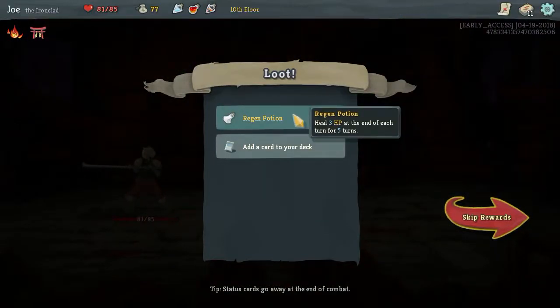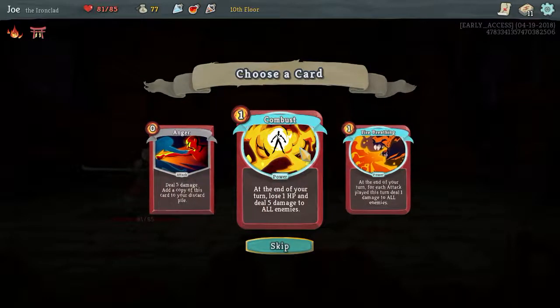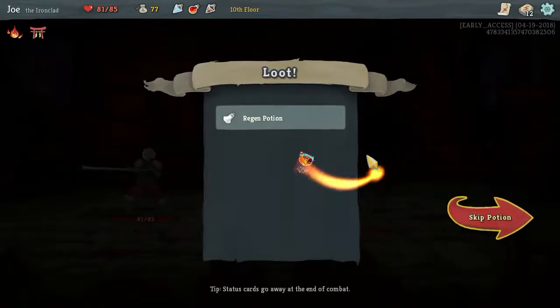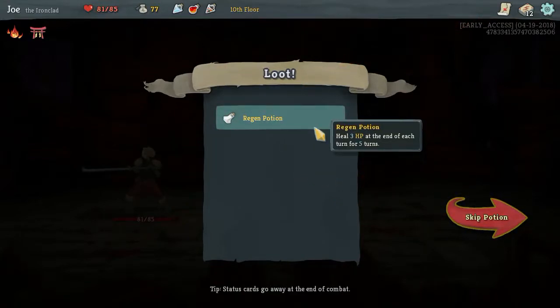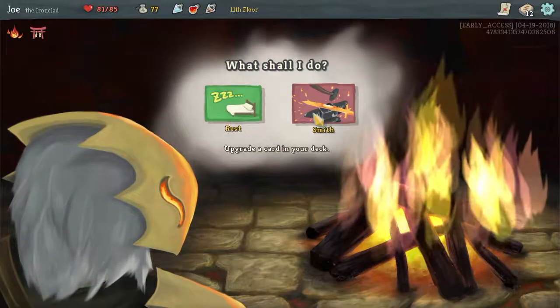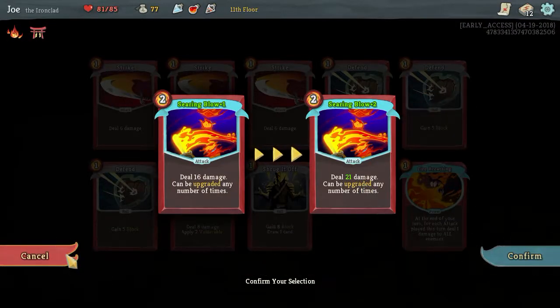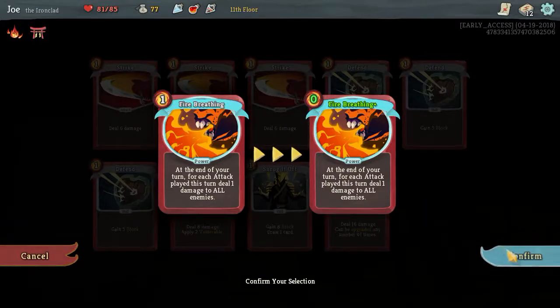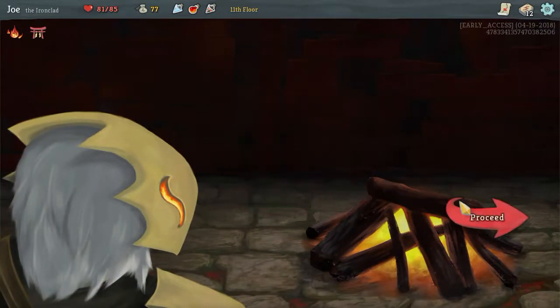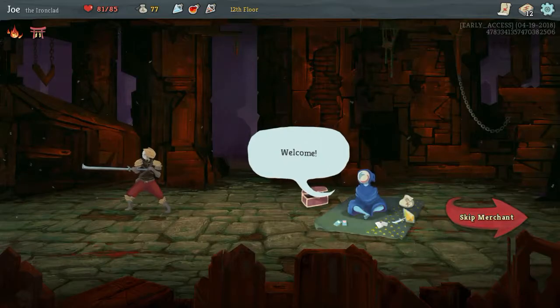Regen potion. Damn, why am I being offered all these fantastic potions? Fire breathing - give me that. I'm not gonna take the regen potion. Gonna go to the fire. And we are going to upgrade. Actually, I'm gonna upgrade fire breathing so that it doesn't cost anything to use.